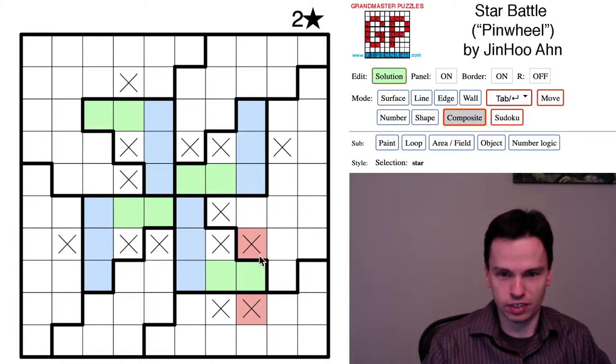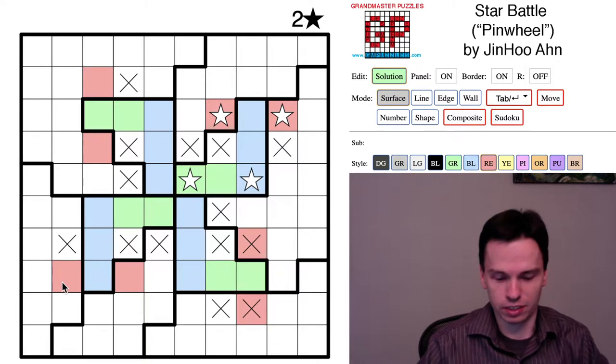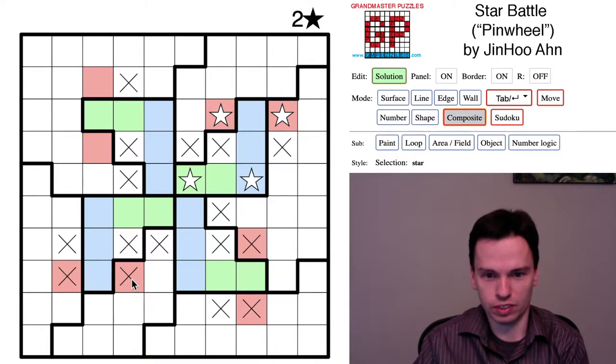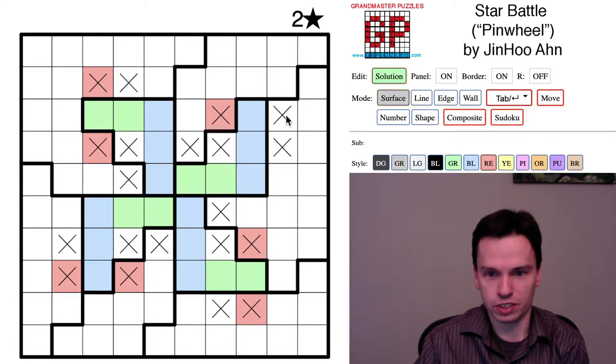These cells quickly eliminate. Symmetrically around the grid, there are other positions like this. A star here forces two here, which forces two back — a total of three in this row. So these positions are functionally the same in red as the other ones. And so we can come through and mark all of these as not stars, leaving open the spaces we need to have clear.